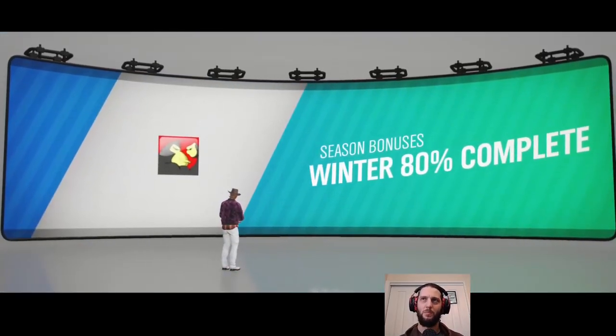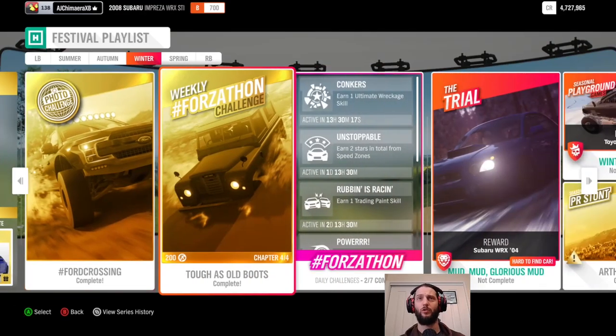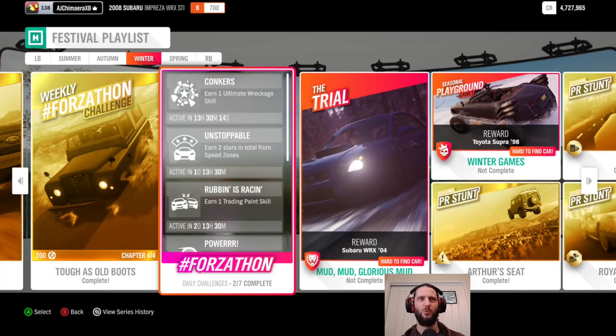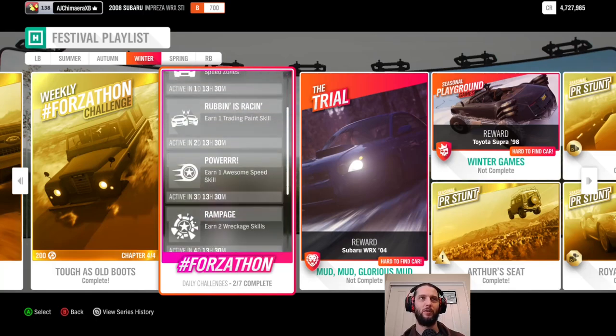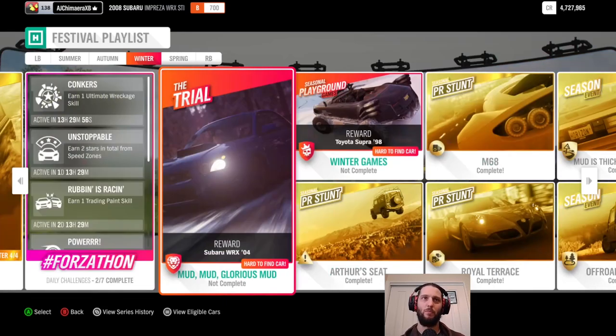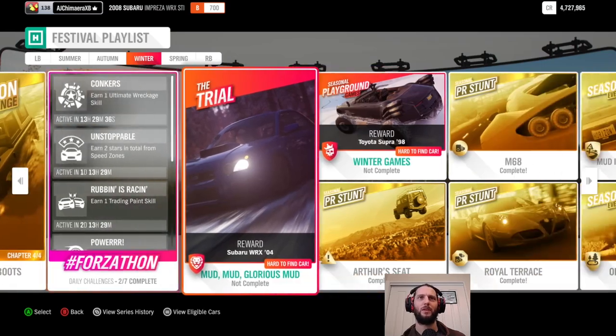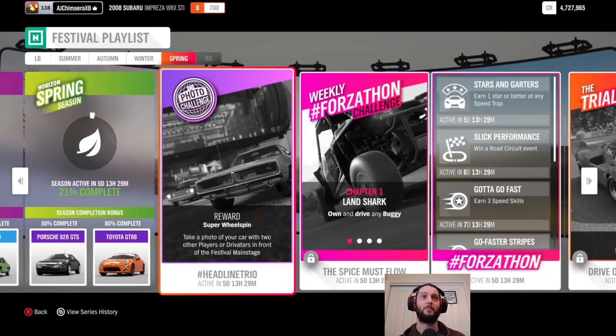Win all season championships in one winter season — there we go. With that we've hit 80% complete of the winter season and we get our final reward. Much like last week, all that remains for us now is the rest of the daily challenges, which all look pretty simple. We've got double-dipping on wreckage skills — unfortunately we can't do them all at the same time because the top one will expire before we get a chance to do the Rampage. Then we've got the multiplayer ones, which will probably take a little while.